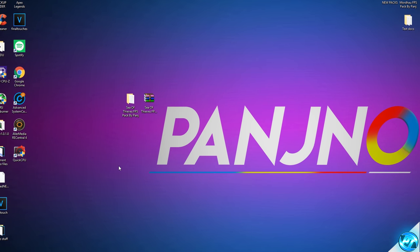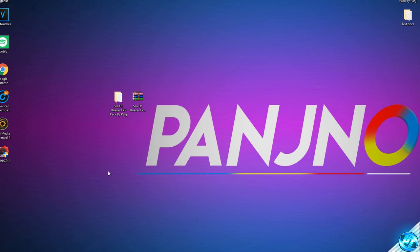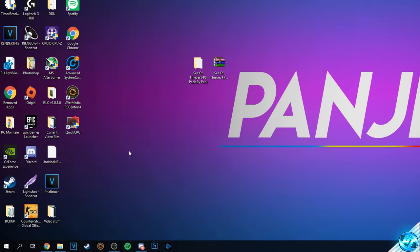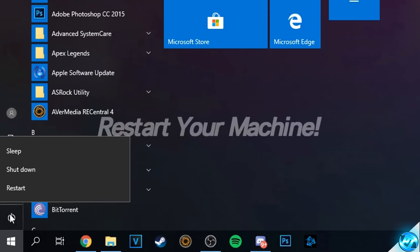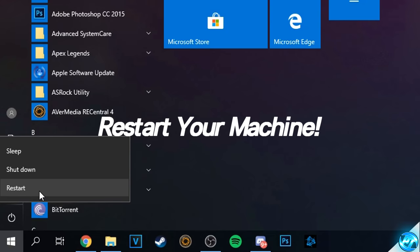We've now completed pretty much every optimization in this video. Before applying the last and final one, navigate to the bottom left, right-click the power button, and select Restart. Restart your PC, come back to this video with Sea of Thieves ready to boot up, and we'll get on with the last optimization.